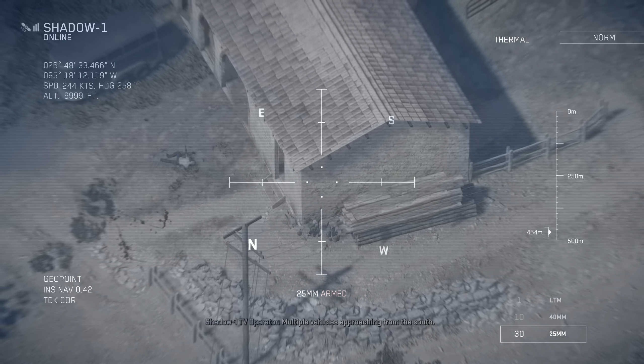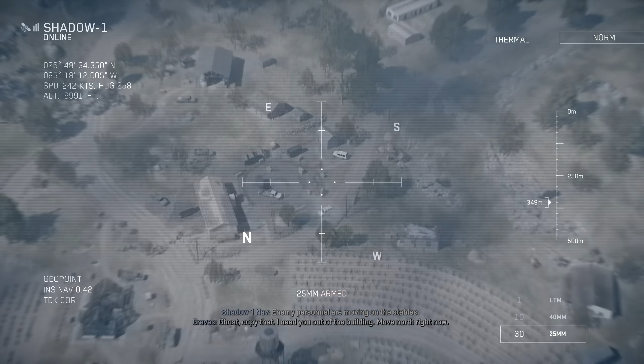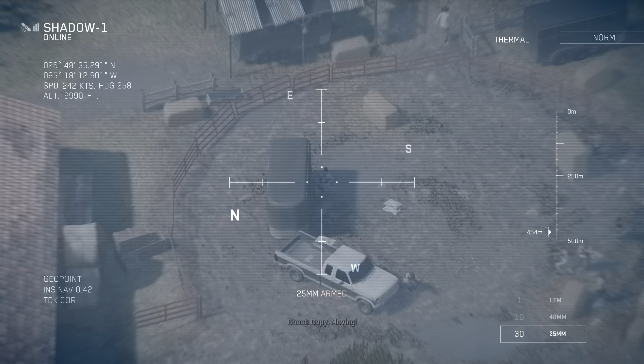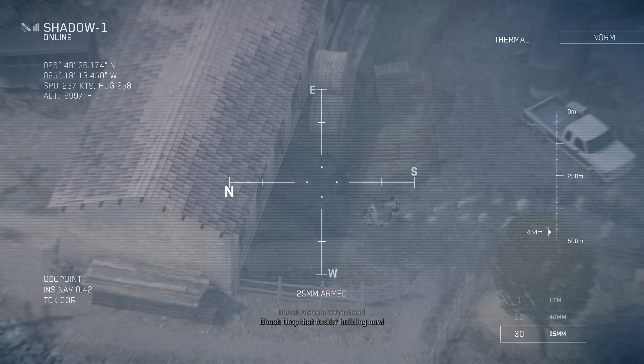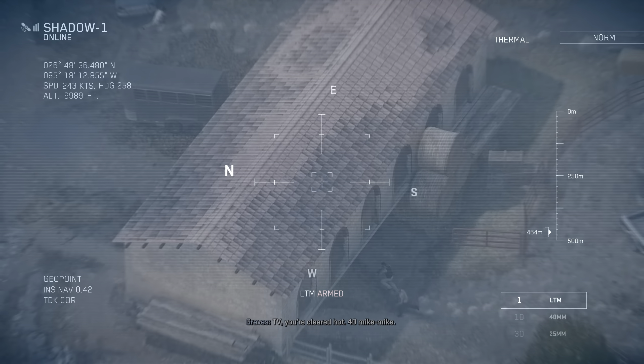It's a dry hole. Multiple vehicles approaching from the south. Enemy personnel are moving on the stables. Ghost, copy that. I need you out of the building. Move north right now. Copy. Moving. Graves, we're clear. Scrub that fucking building now. Zero-seven, copy. Danger close. TV, you're cleared hot. 40 mike mike.